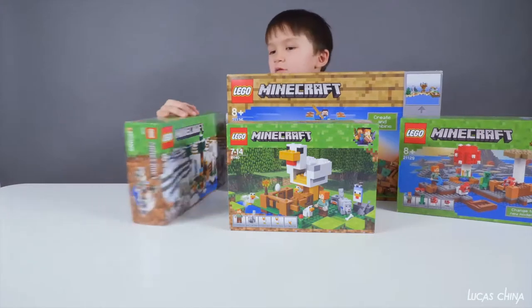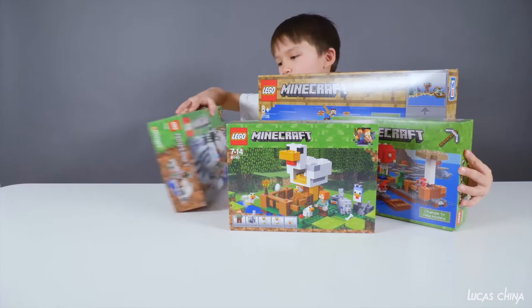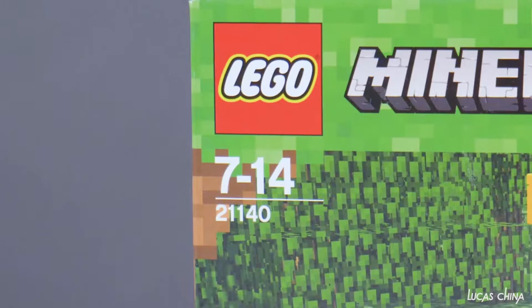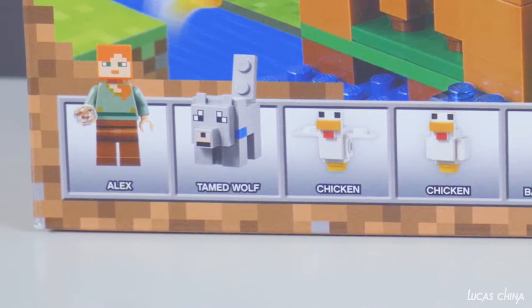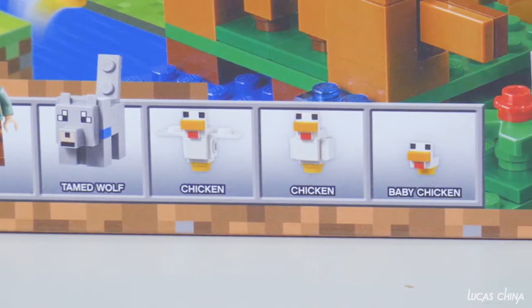Okay, let's put these ones through here. I'm going to build this one, and tomorrow I'm going to build this one. This set is for ages 7 and up. The number is 21140. We have Alex, Kemet, Wolf, a chicken, another chicken, and a baby chicken.